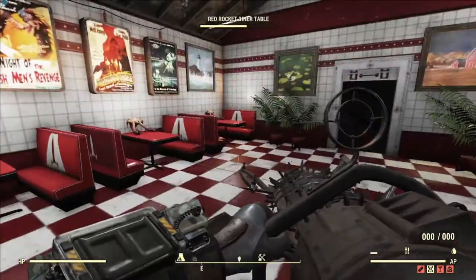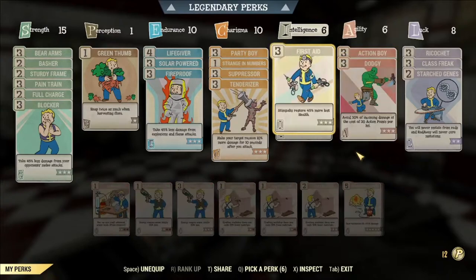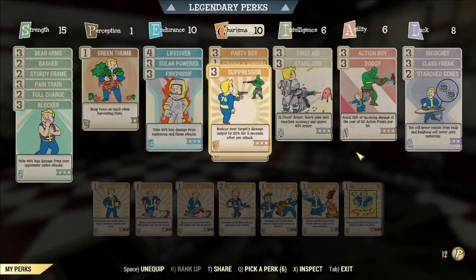If you have both Suppressor and Dodgy together in power armor you'll get the full 80% cap. Now if you don't like being in power armor, that's perfectly fine — with these two perks alone you still get 30% plus another 30%, which is 60% damage reduction.